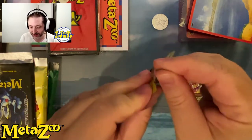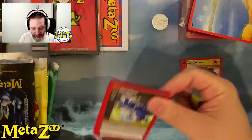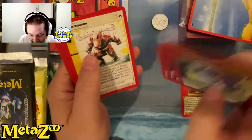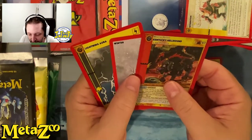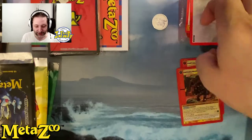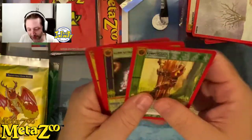What else do we have? Next pack: Chibi Bossman, Necromancy, Paradise, Hoopsnake, Rock Ring, Retribution, and oh my god, bad luck — uncommon. Kentucky Head Hunt. All right, two boosters and we got one rare. Pretty sad. I hope it's not a sad day for Metazoo.